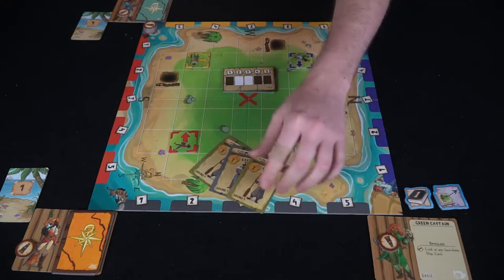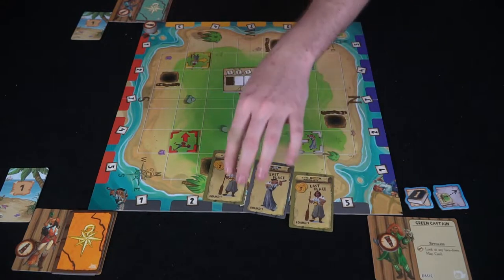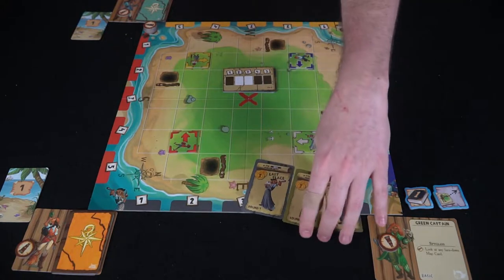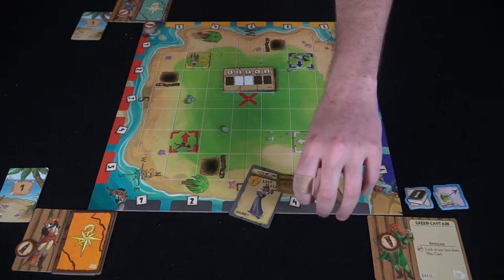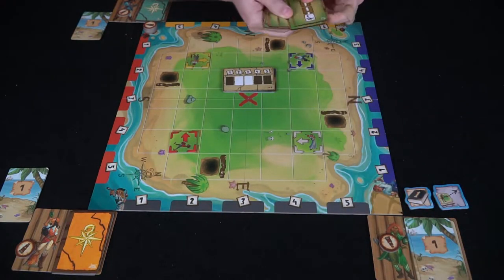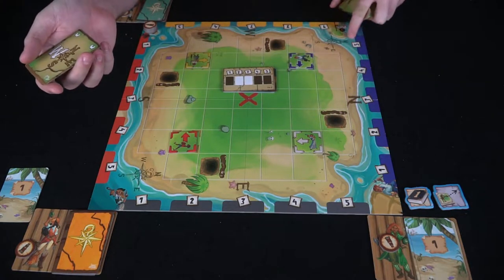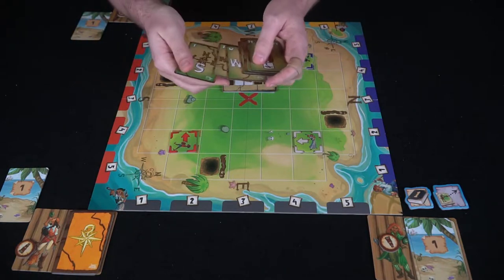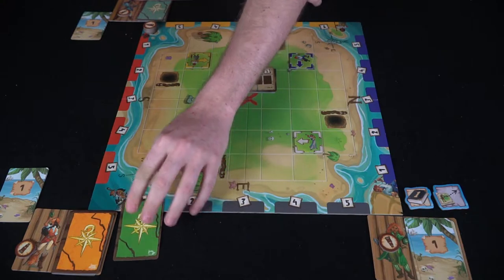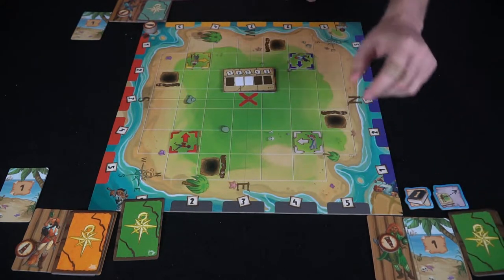So the first player looks at his hand. He wants yellow in last place, gray in last place, or yellow in first and second. He's going to try to get gray in last place, so he picks a card — this one faces east. He takes the card and places it there. It goes face down because of the bad maps card. After he's done placing, the next player then gets to go.